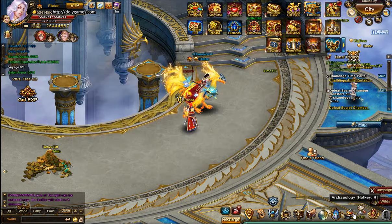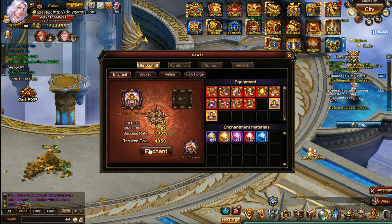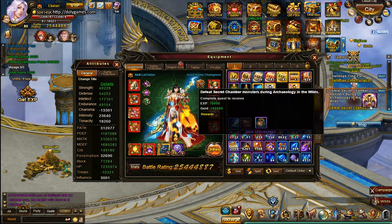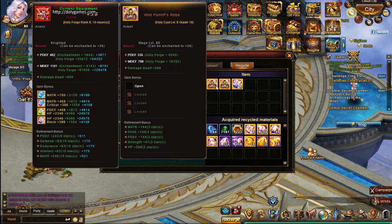There are a couple of workarounds for this. One of them is that you can just enchant it once — so this piece is now plus one — and then you can go ahead and sell it.